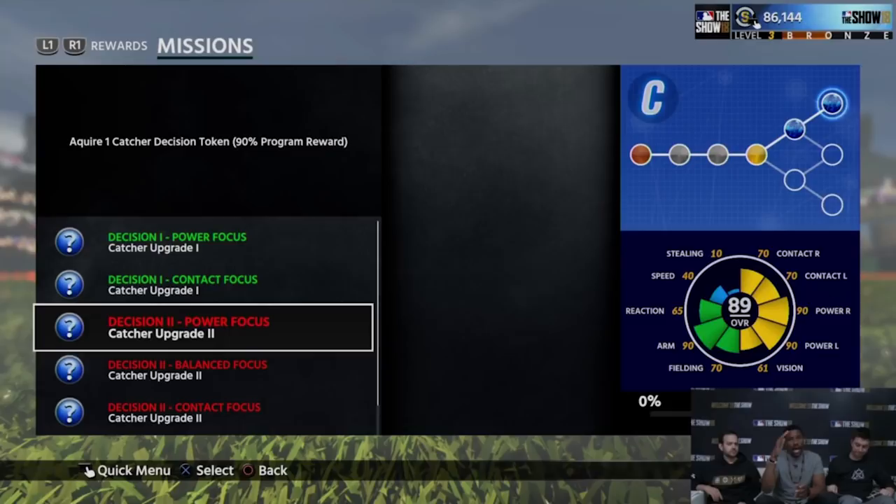Let's do a quick comparison from 17 to 18. Last year, you could have a catcher with 99 power and 99 speed — best at everything. This year, the best you can have is 90 power and 40 speed for a catcher. He's going to be slow. You can put some cleats on him or a batting glove depending on the equipment attributes added to Diamond Dynasty, but you won't get him close to J.T. Realmuto speed. JT Realmuto is in a class of his own.